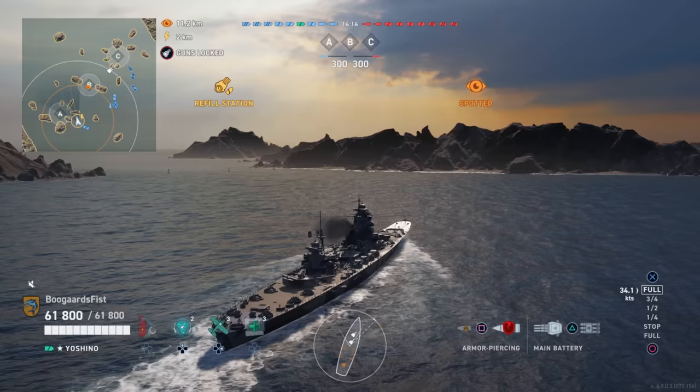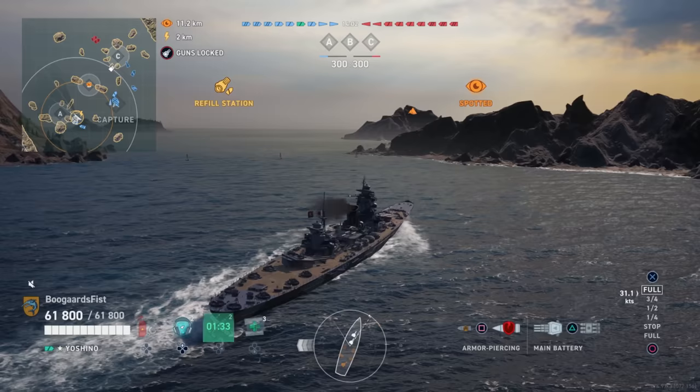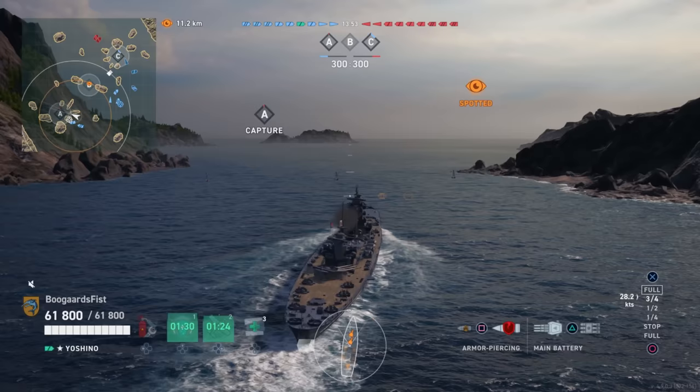Those Azuma guns are very punishing at tier 7. Up here in legendary tier, they're roughly the same guns. You don't notice a lot of difference in performance, other than the fact that they feel less punishing just due to the fact that we've got a lot more heavily armored ships at this tier. You'll note the torps as well — very sweet firing angles. We'll see those deployed throughout the match.